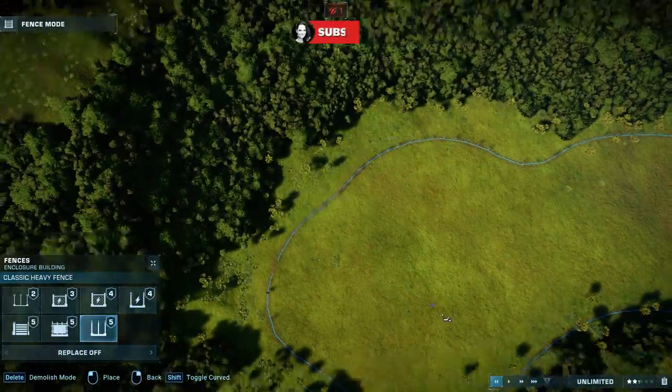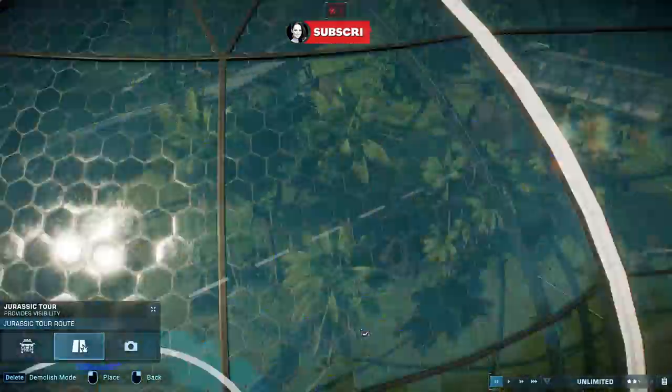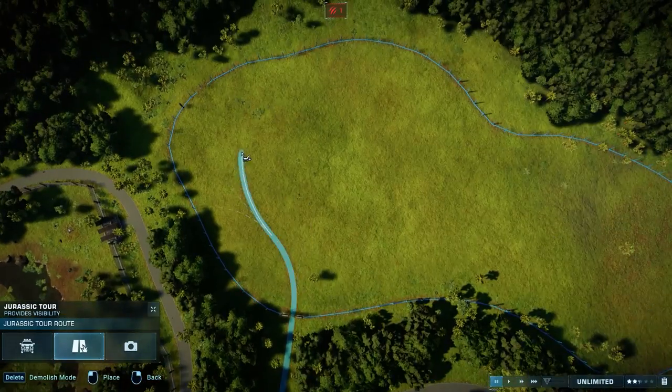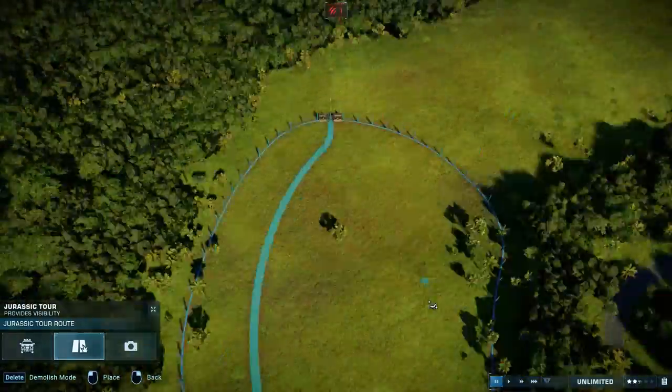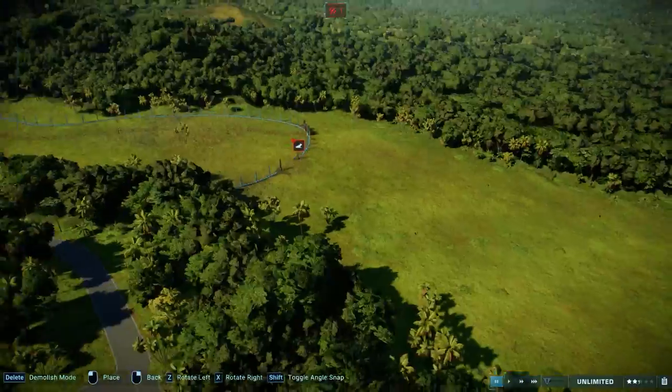Today we are going to have a pretty short episode because we are obviously waiting for the new DLC to drop tomorrow while I'm recording this. So today we are going to add two habitats to our park: one habitat for the Spinosaurus and the Compies, and one habitat for the Indominus Rex.